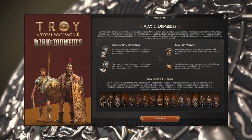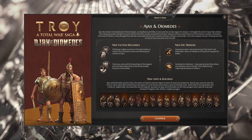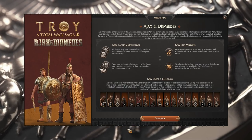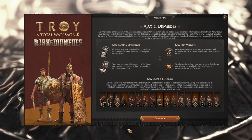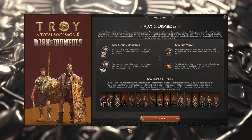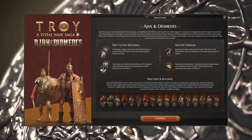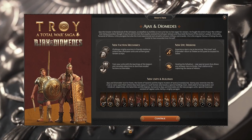You're most looking to pause and have a look at this What's New pop-up. I like it a lot. We've got the new faction mechanics. Starting off with Ajax: challenge mighty warriors in friendly battles to unlock new champion units and achieve great renown as Ajax. For Diomedes: train your units with the teachings of the Epigone and complete objectives to dominate weaker factions. Moving over to the new epic missions — experience Ajax's rise to becoming the Great, and Diomedes' return to Thebes on his quest to surpass his father.